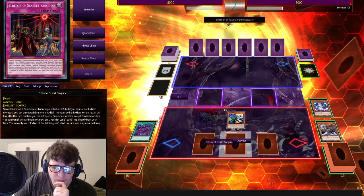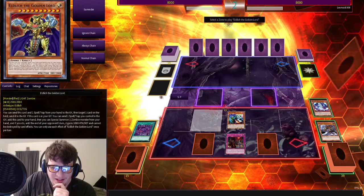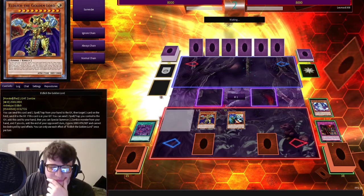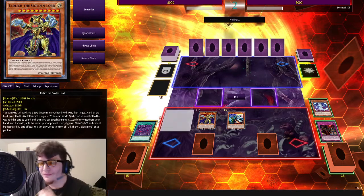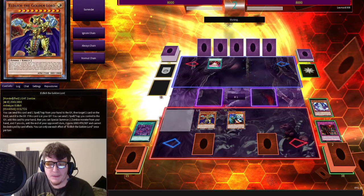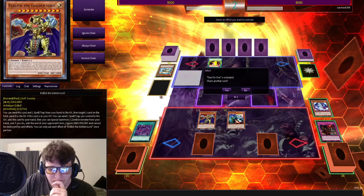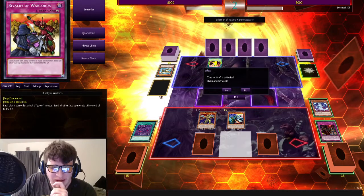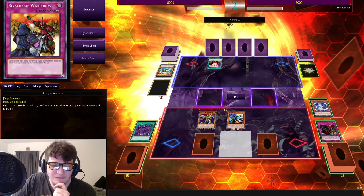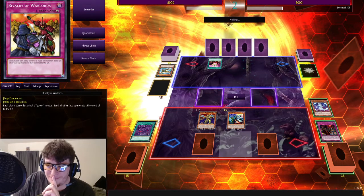Activate my Elixir right quick. My turn — I'm going to get my Golden Boy. Goldilocks. This is so bad, I love it. Especially if you have a discard for that.